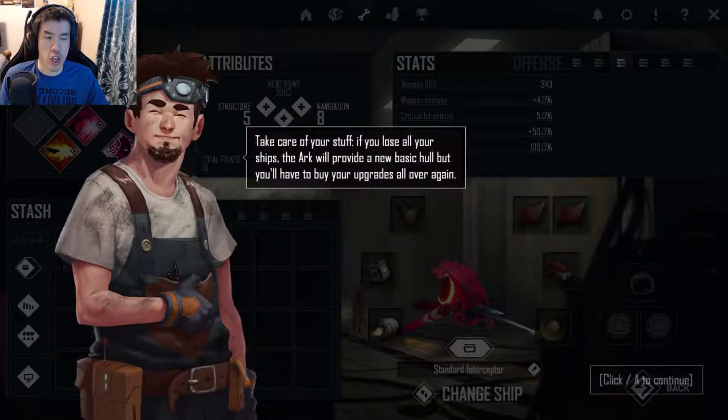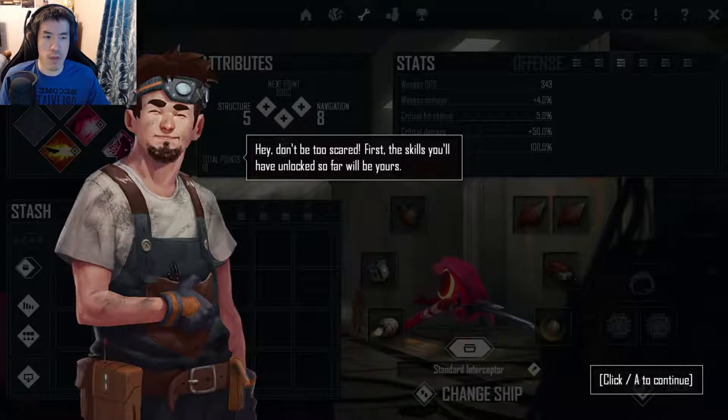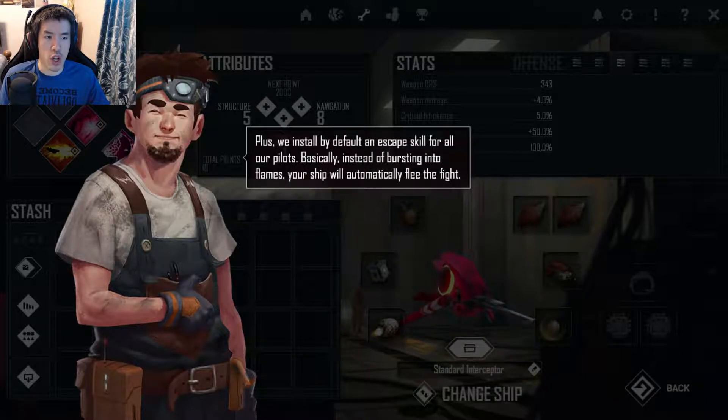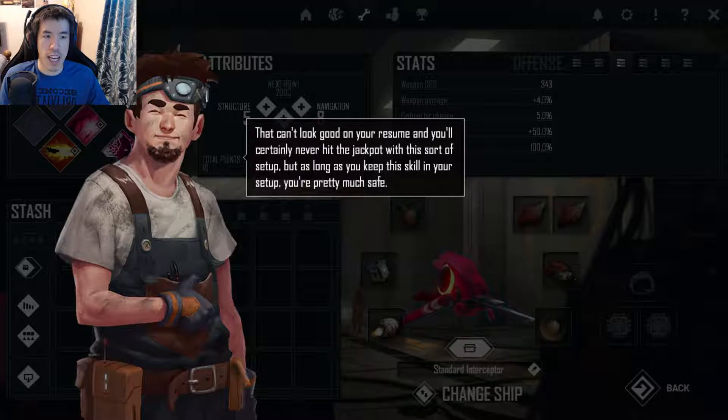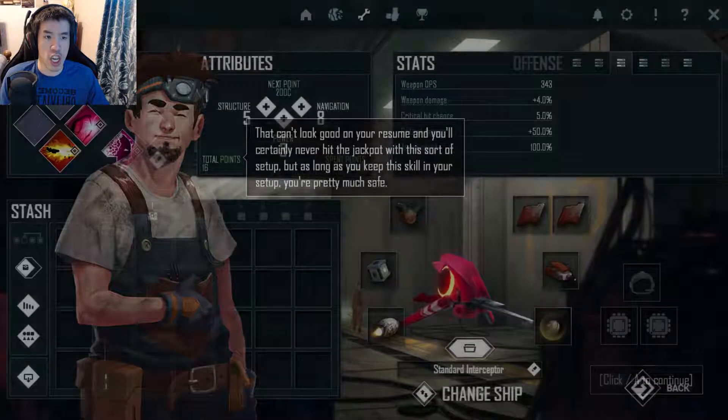Take care of your stuff — you can lose all your ships. The Ark will provide a new basic hull, but you have to buy your upgrades all over again. Don't be too scared though — the skills you've unlocked so far will be yours. There's an escape skill installed by default for all pilots. Instead of bursting into flames, your ship will automatically flee the fight. As long as you keep the skill in your setup, you're pretty much safe.